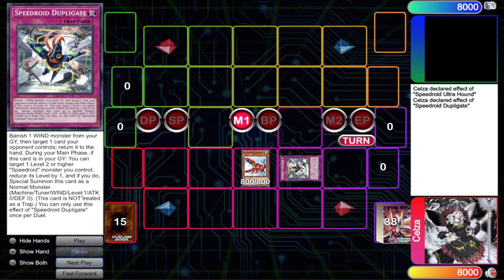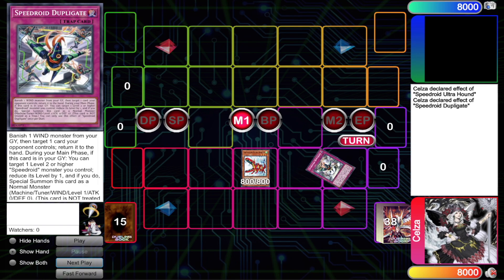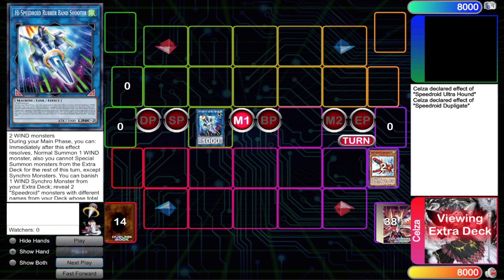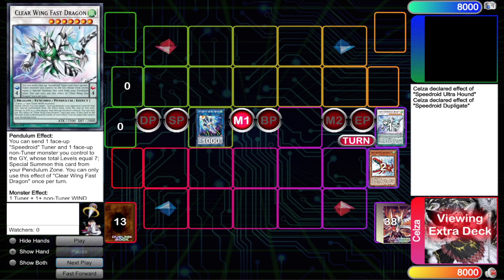Duplicate is once per duel — you can activate it from the graveyard, so make sure you are doing this correctly and not using it multiple times per turn. It is the first effect that is not even a once per turn, or a soft once per turn as we use in the Yu-Gi-Oh community. So we're going to link those two off into the Rubber Band Shooter. Rubber Band Shooter is going to use its effect to banish the Clear Wing Fast Dragon — that is very important.